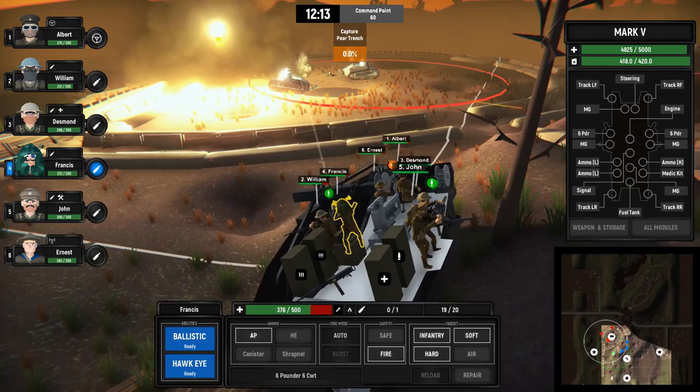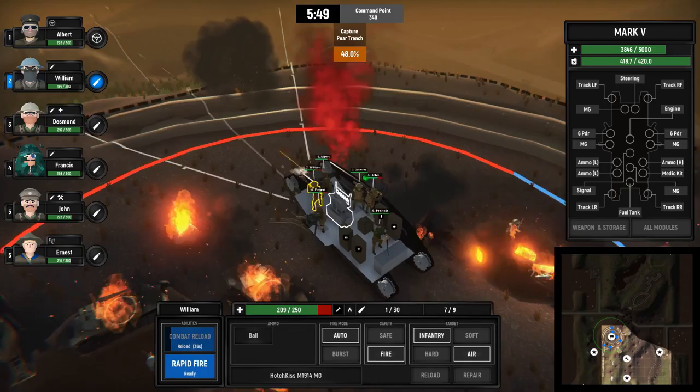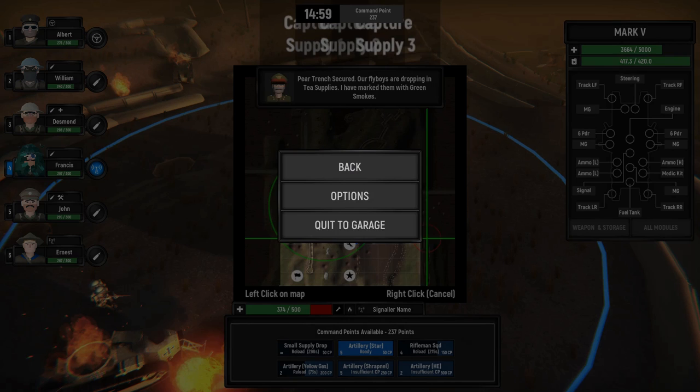Once you've got your guys manning all the guns, you can select whether they're shooting at infantry or hard targets, and you can swap around ammo types. It is a preview build, so it's not released yet — textures on the inside of the tank maybe aren't done yet, and the options for selecting different ammo types are fairly limited.